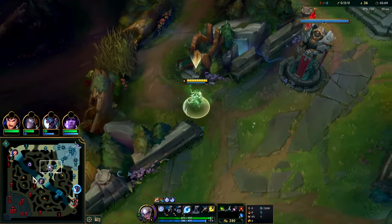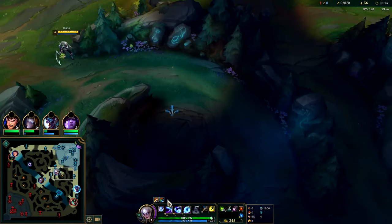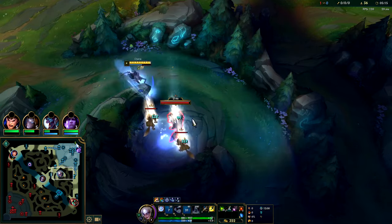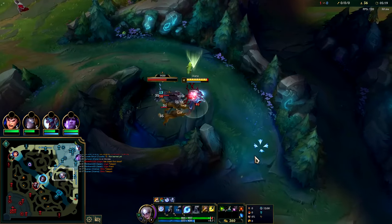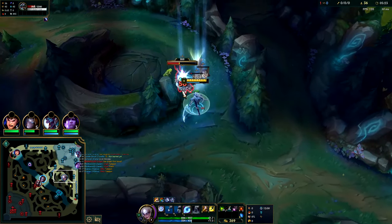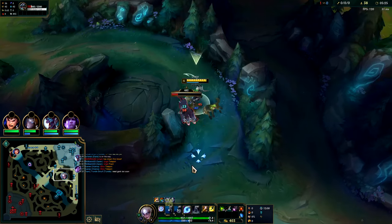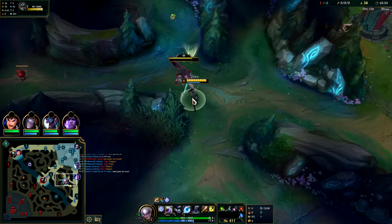Continue to full clear. I could look for grubs but I don't really want to fight a Volibear right now. I'd rather full clear — if it says he takes grubs I'll go over to his raptors. Use E as it's about to end. We need a king bot soon — that's great.